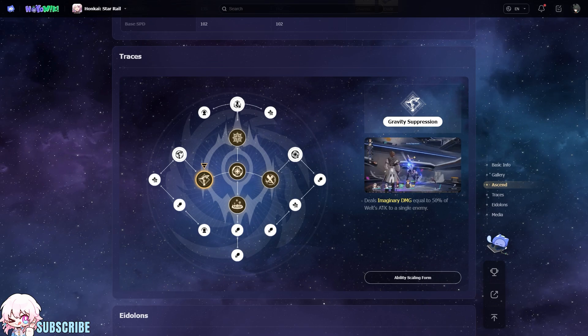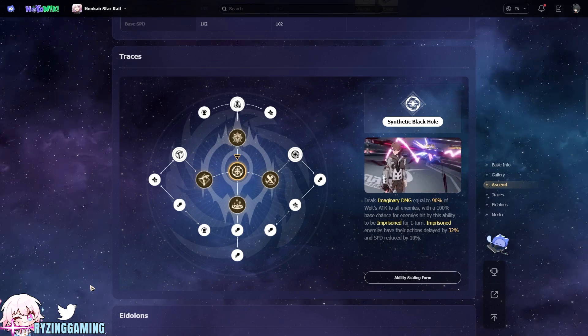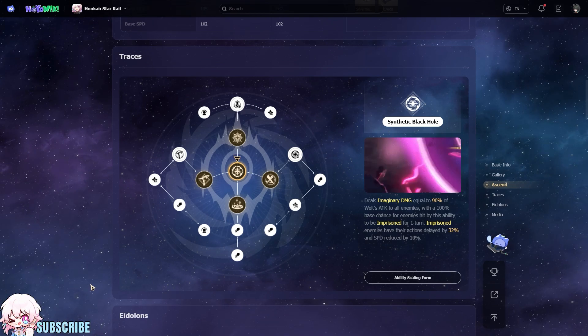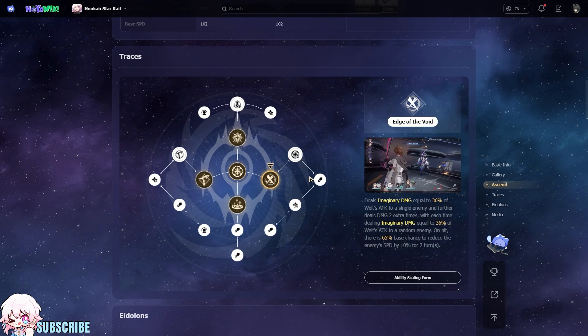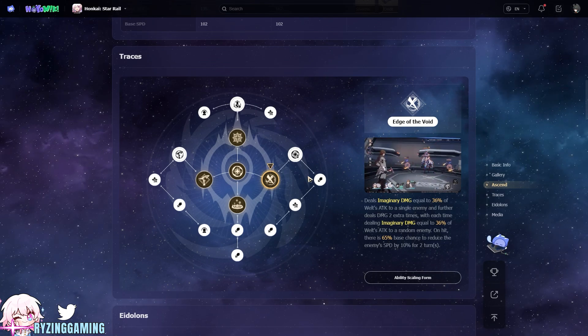Gravity Suppression deals imaginary damage equal to 50% of Weld's attack to a single enemy. Synthetic Black Hole deals imaginary damage equal to 90% of Weld's attack to all enemies, with a 100% base chance for enemies hit by this ability to be imprisoned for one turn. Imprisoned enemies have their actions delayed by 32% and speed reduced by 10%. Edge of the Void deals imaginary damage equal to 36% of Weld's attack to a single enemy, and further deals damage two extra times, with each time dealing imaginary damage equal to 36% of Weld's attack to a random enemy. On hit, there is a 65% base chance to reduce the enemy's speed by 10% for two turns.